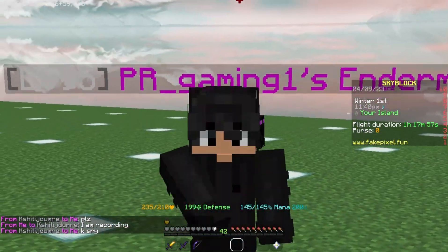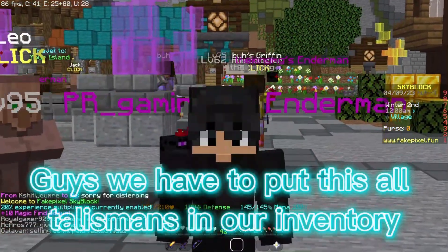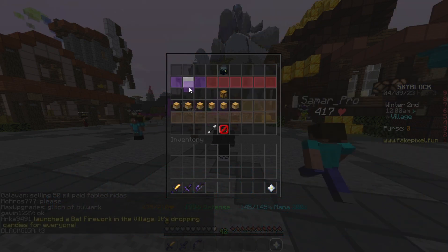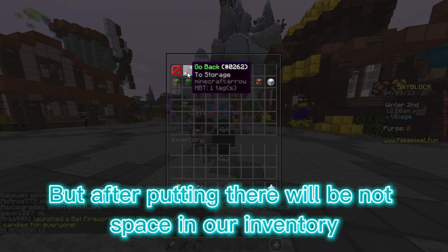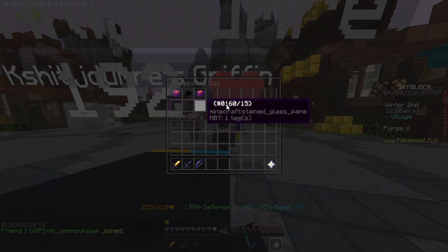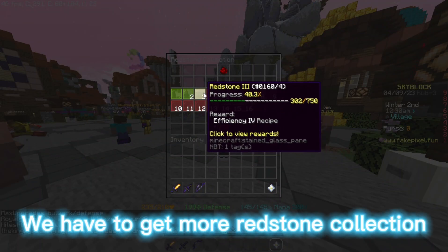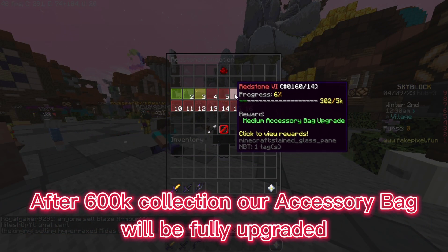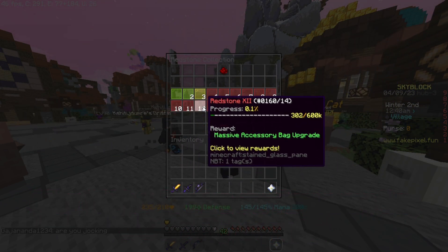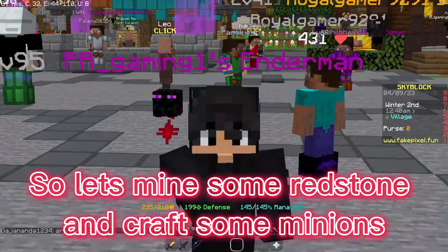Let's go to the hub. We have to put all these talismans in our inventory, but there won't be space. We can put talismans in the accessory bag to get more space. To get more slots in the accessory bag we have to get more redstone collection — after 600,000 collection our accessory bag will be fully upgraded. So let's mine some redstone and craft some minions.